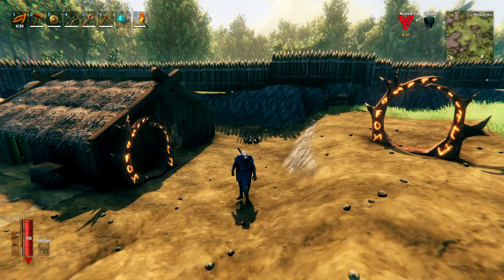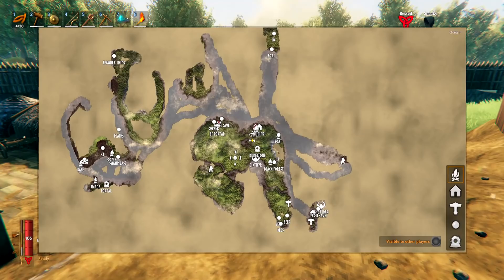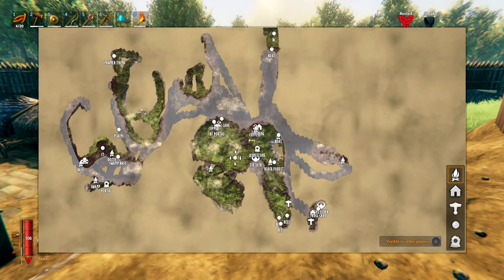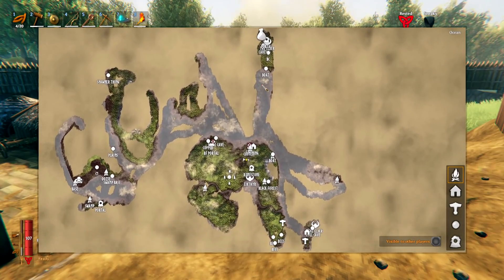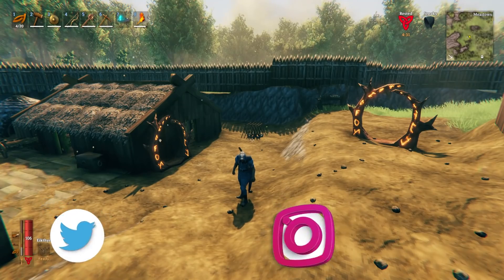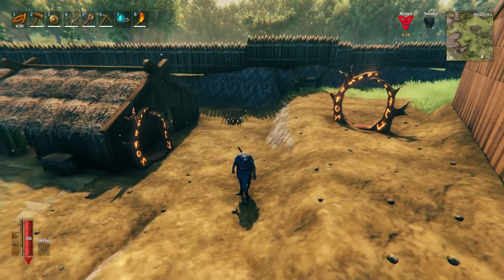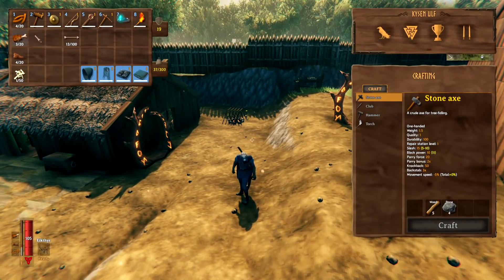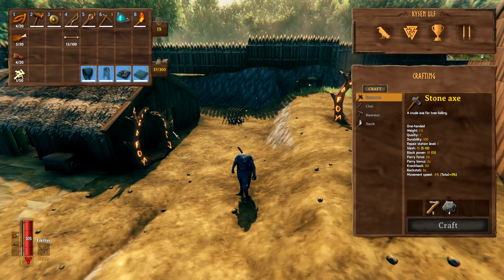If you're going to go off in search of the vendor, there are some things you're going to want to take with you. The first I would say is a boat. Some seeds have actually spawned Haldor on the starting island but this is quite rare, and if yours hasn't then you're going to need a boat to get to different locations and search for him. The black forest is the place to find him. Because you can be out exploring a lot, be sure to take plenty of food, weapons and armor — you might have to fight trolls, graylings and that sort of stuff. Good stamina is going to help you out quite a lot.